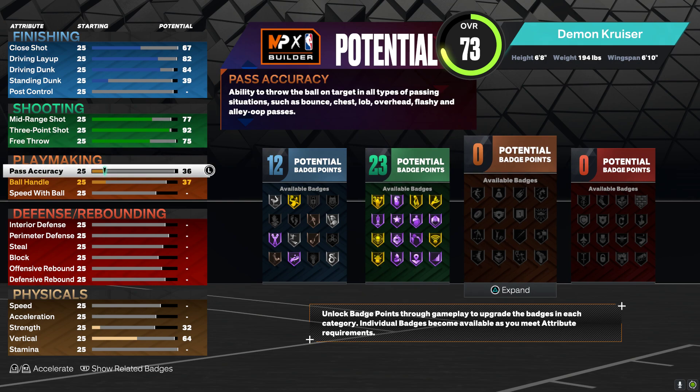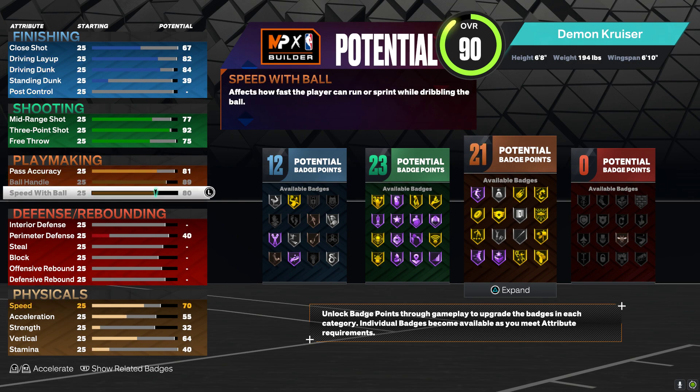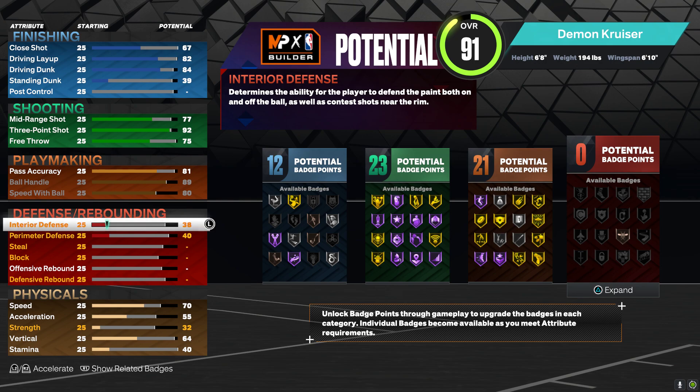For free throw, put it at a 75. For pass accuracy, put it at an 81. For ball handle, max that out. For speed with the ball, max that out as well. For interior defense, put it at a 71.